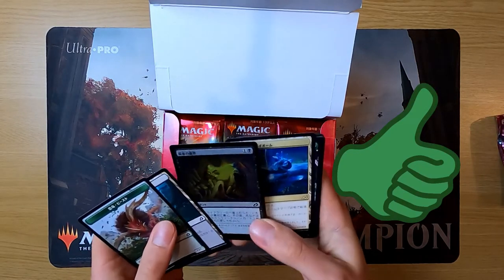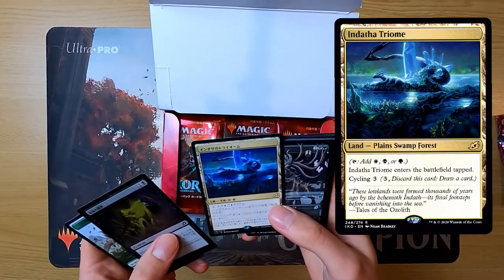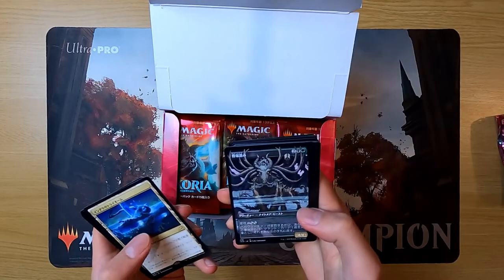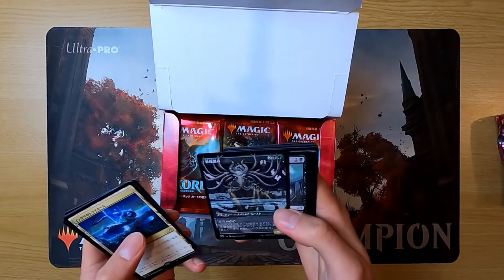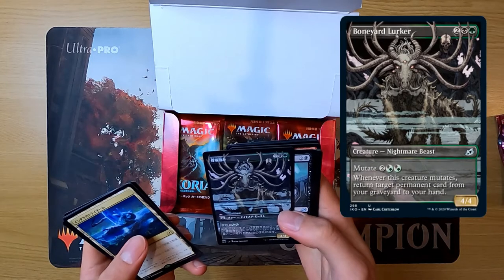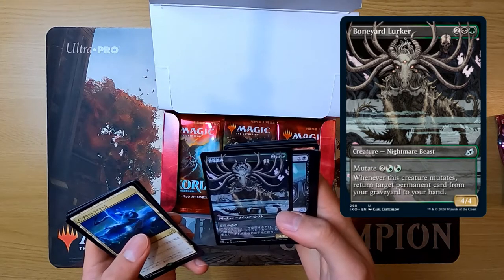They pull a Tri-Cycle Land for Abzan — Martin struggles to remember the name. They also pull an alternate art anime-style card: a 4/4 for 4 with the mutate mechanic. Alex attempts to read the Japanese name using the hiragana guide text at the top, sounding it out as something like 'Yoneko Konehizu Mu.' The card is identified as the Boneyard Lurker.